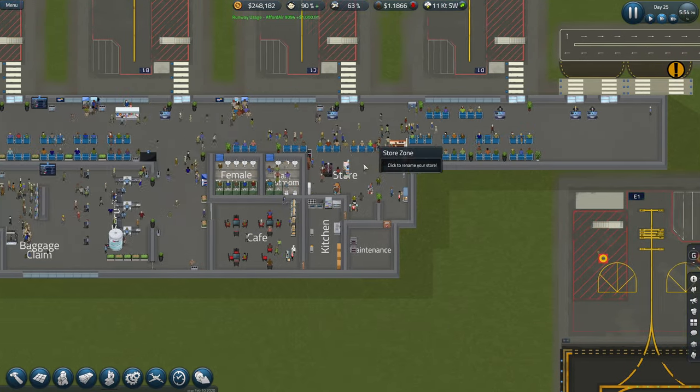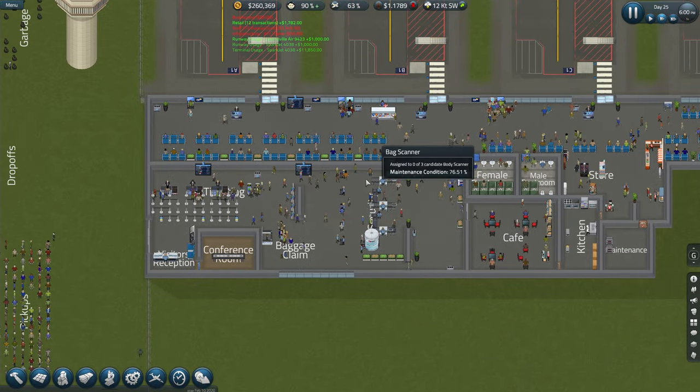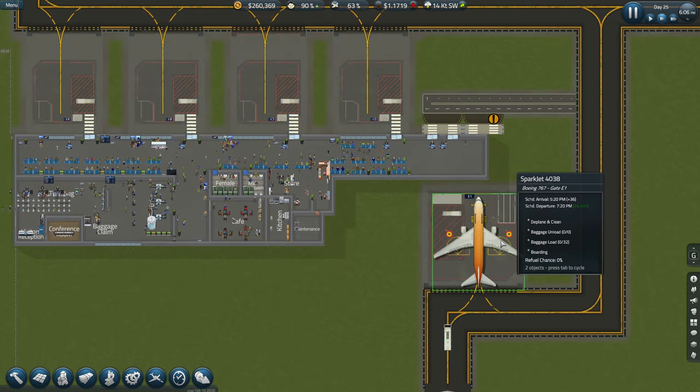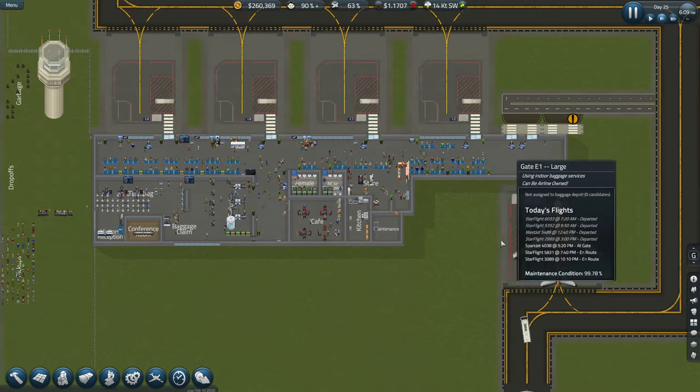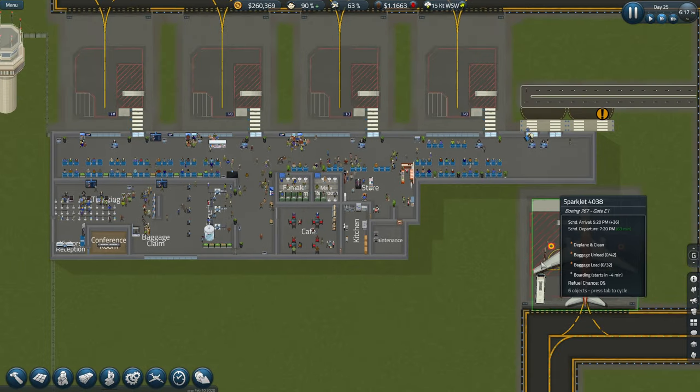So that's got two gates in as well. This is a bigger plane. I know it's a bit boring guys, just watching that. What else can we do? I think we should look at maybe doing the PA system.